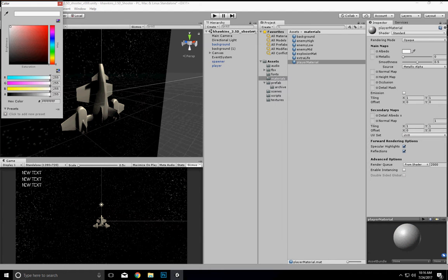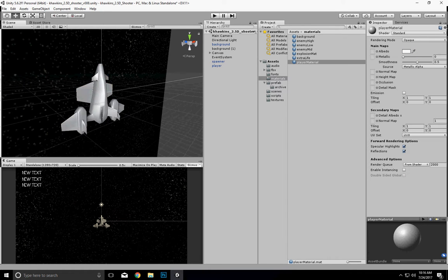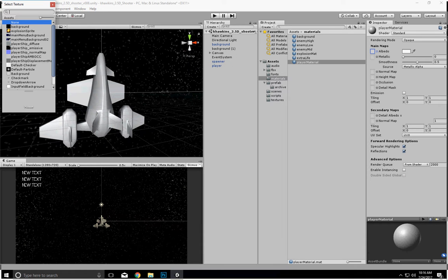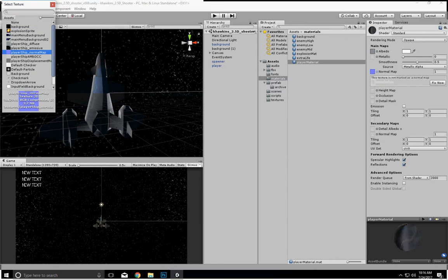We're going to change the color, but we're going to leave this as white for now. In the editor, I'm going to place my diffuse. My normal map — I have a normal map, I have created that in Photoshop.